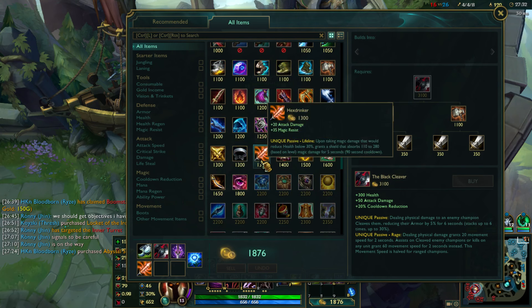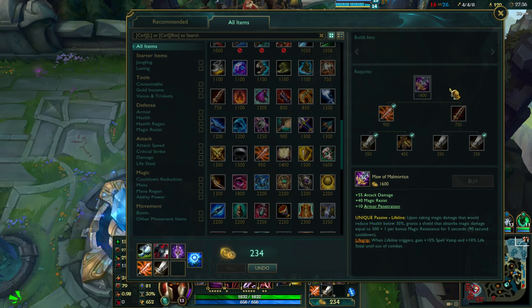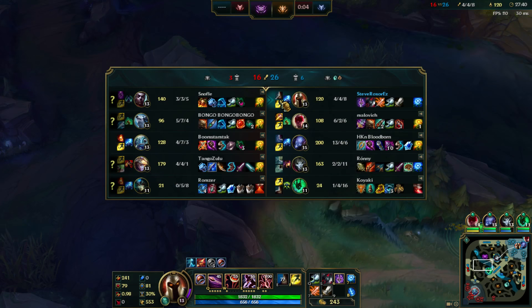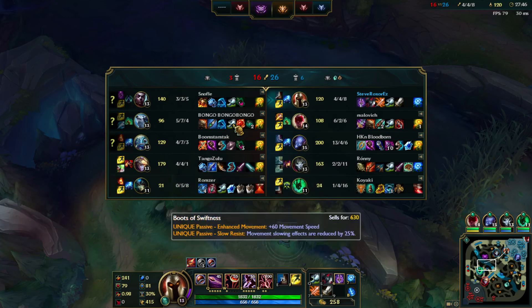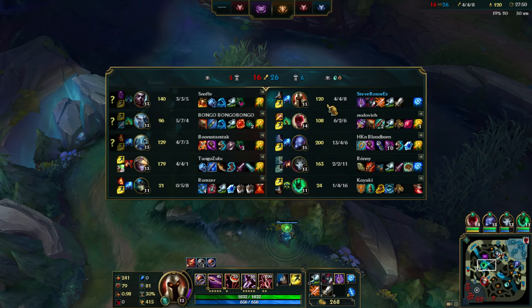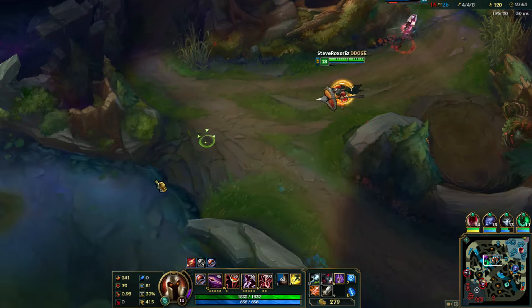Hexdrinker, where is it — there it is. Longswords are the component, yes. We're going to keep building AD towards Maw of Malmortius, which is going to be great. Wow, I'm actually kind of behind Echo in gold, but as you can see I've been doing a lot more for my team, so I guess it kind of evens out in gold value.